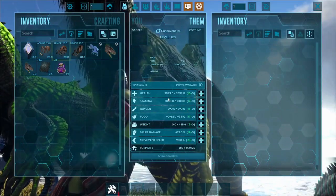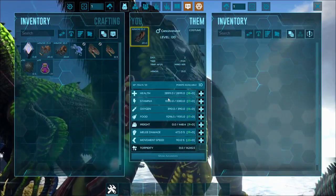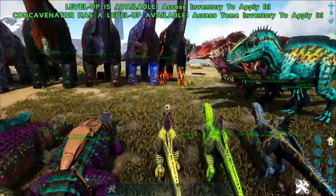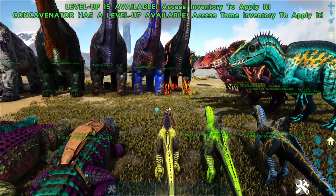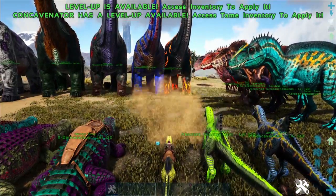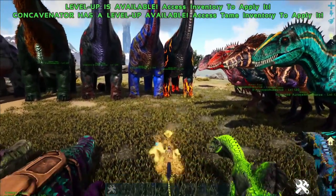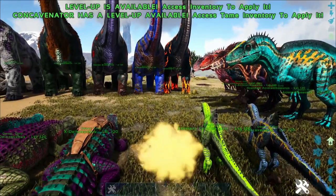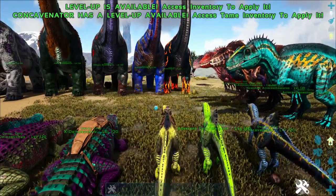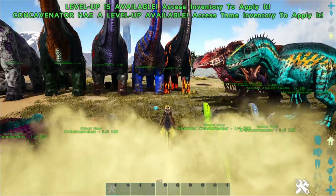We quickly hop on it with the Concavenator saddle. If we hit left click, we'll do a bite. And if we hit right, we'll dig ourselves into the ground. What we can do is swim forward or swim back underground. If we come back out of the ground and hit C, we'll make a dust cloud.